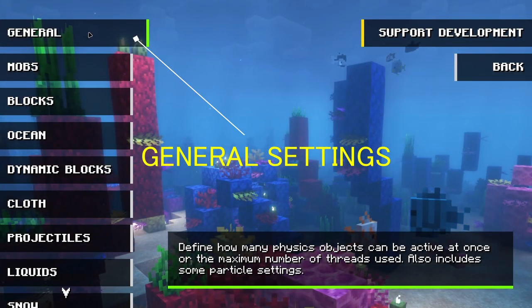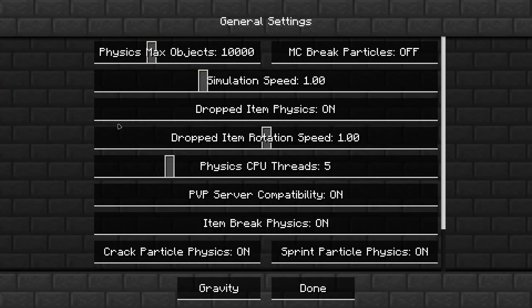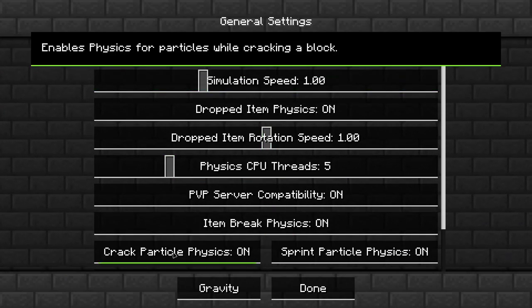First comes the general settings. Here you can change or keep it as default how the mod should work.